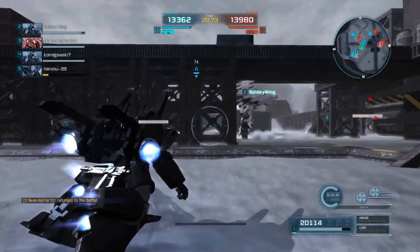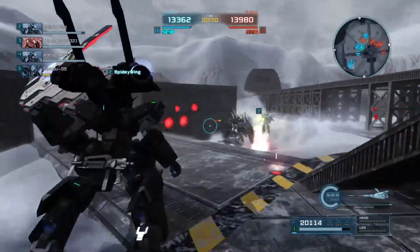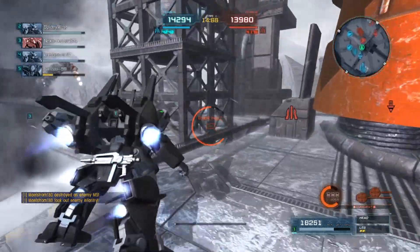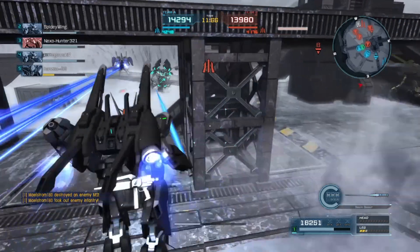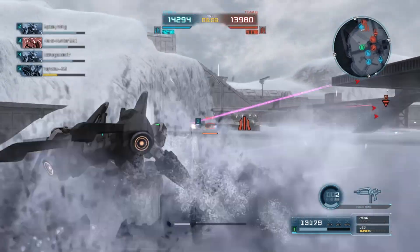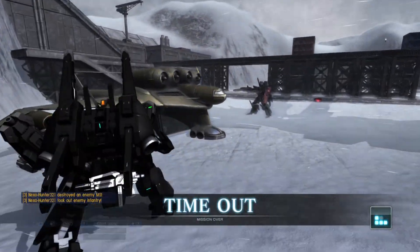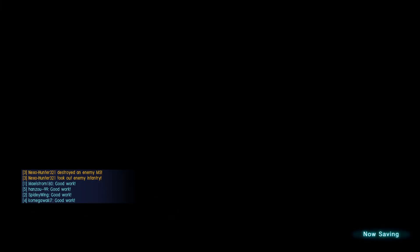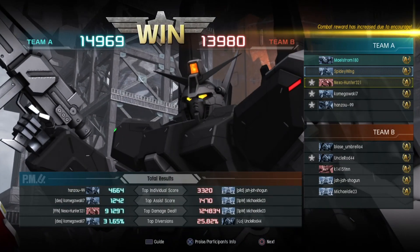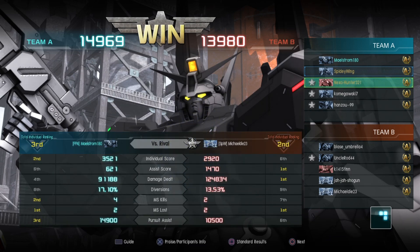This is going to be a really close one regardless. Maelstrom's done really well here — he has hit with just about every weapon this thing has, including the flying beam saber, so good kill there. If everybody can stay alive, they've got this — about 10 seconds to find out. Maelstrom and Nexo both have high health, and Maelstrom managed to draw the attention of the other two before they could get to Nexo. Good closing stratagem. A good round: 14,969 to 13,980, and 4 and 2 with 91,000 damage — not bad at all.